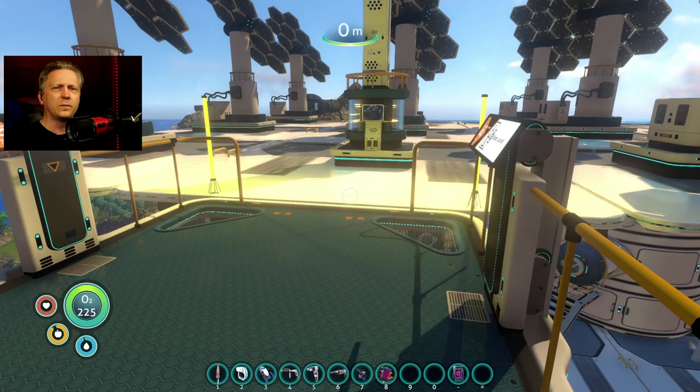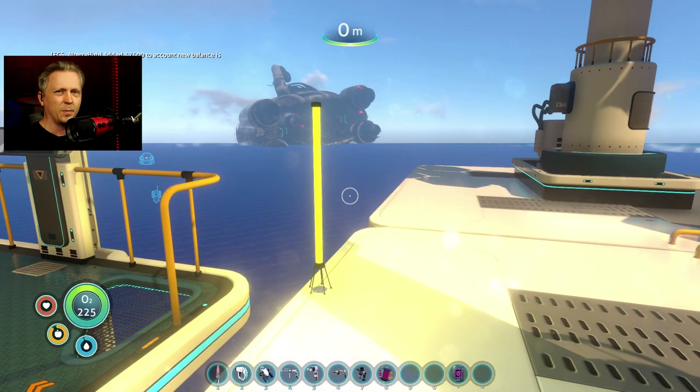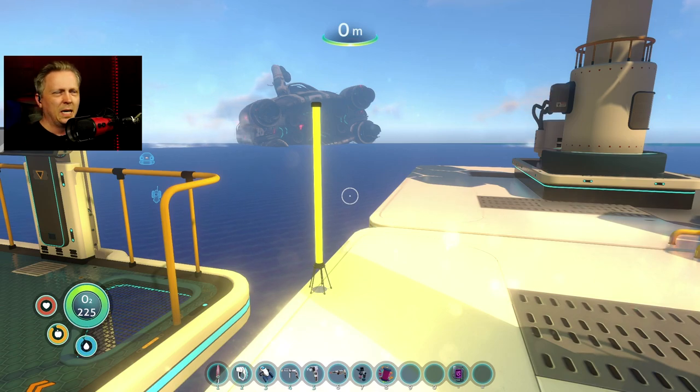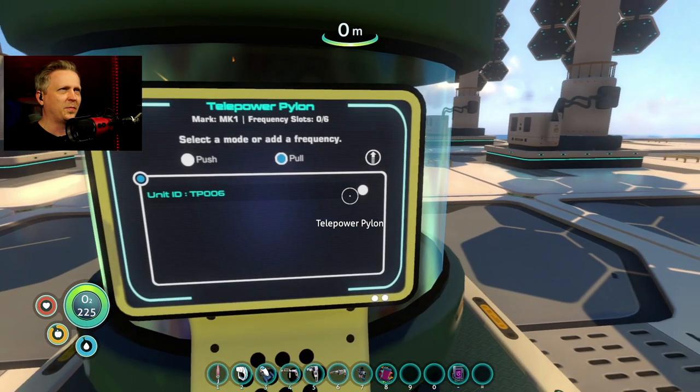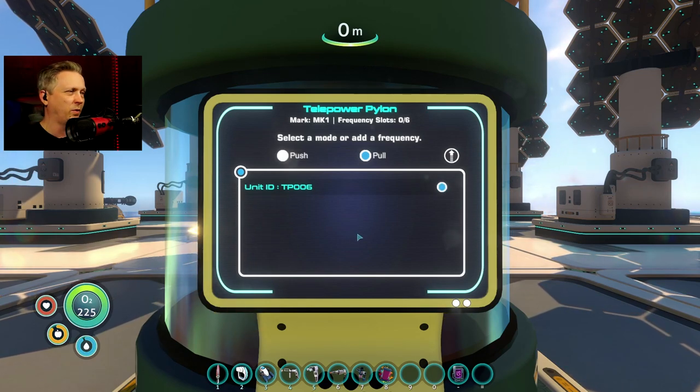I'm also noticing an FPS drop since last time. I haven't built anything else, but my FPS was going around 50 to 60 and now it's down to about 20. I don't know if it's just something acting goofy, or maybe it's the fact that my power pylons keep disconnecting every time I load the game.